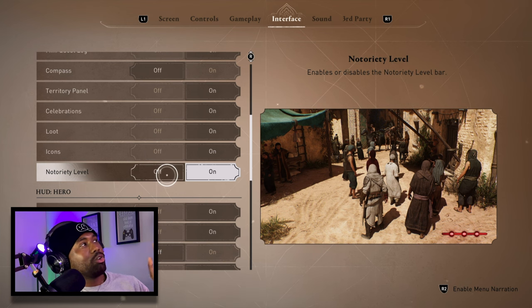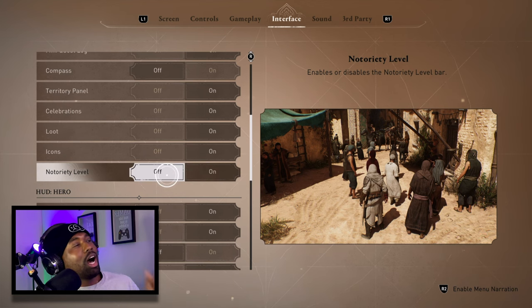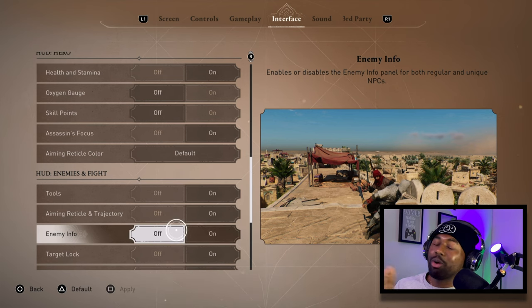For Notoriety Level display, my rule of thumb is you don't need it — if someone's still chasing you, you still have notoriety. If you see wanted posters with your face and rip them down, you'll know your notoriety is dropping. Once you see enemies chasing you, you know you're notorious, so I turn that off. Enemy Info I also turned off — it just tells you if they're an archer and shows their health, but I'm not worried about that. Once you're fighting, you fight until they fall.